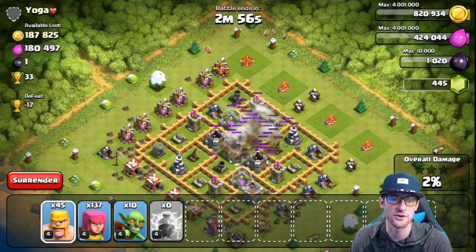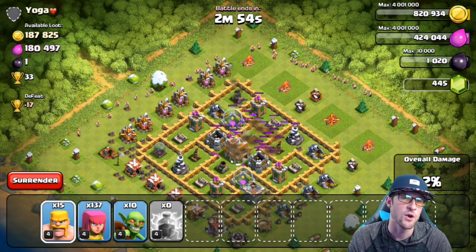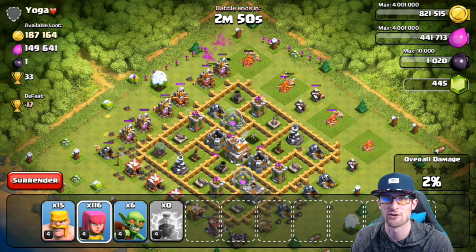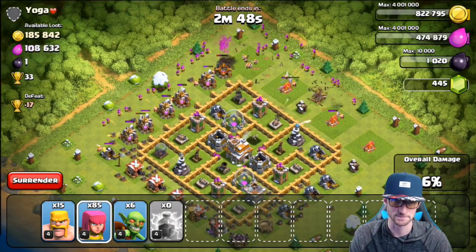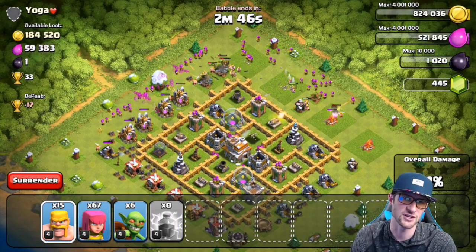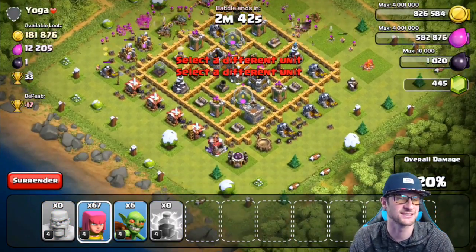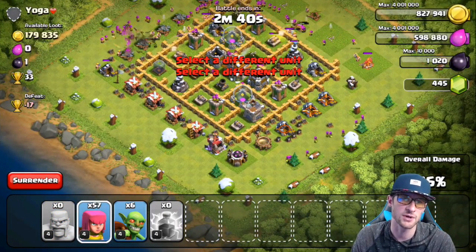This is Yoga with 33 trophies available. We take out one mortar right there, then we drop in our archers and barbarians to start working around the base. The mortars do make it difficult with this attack strategy.